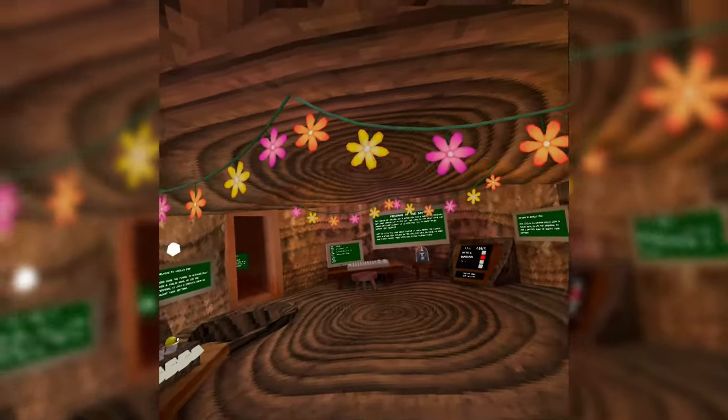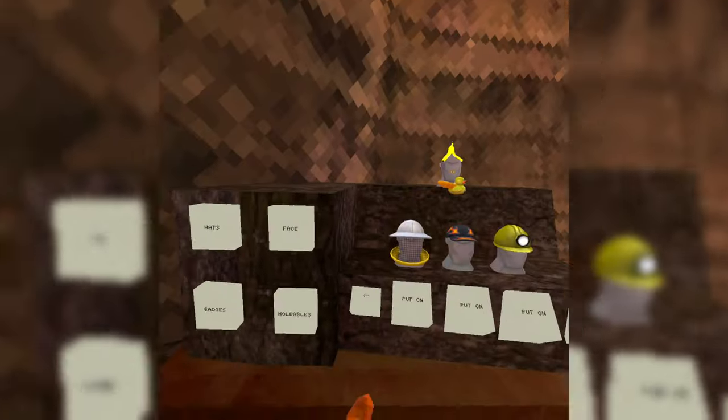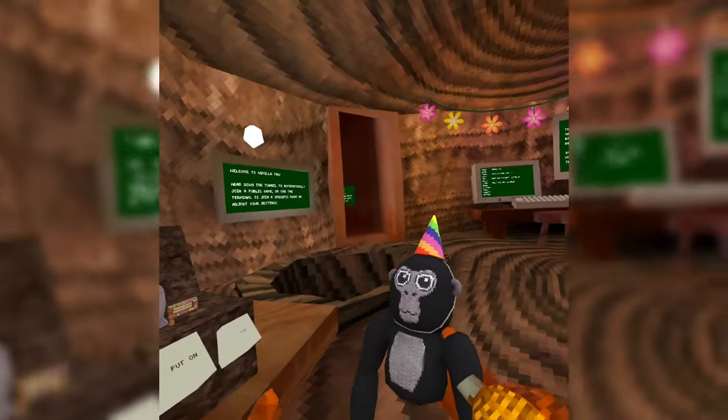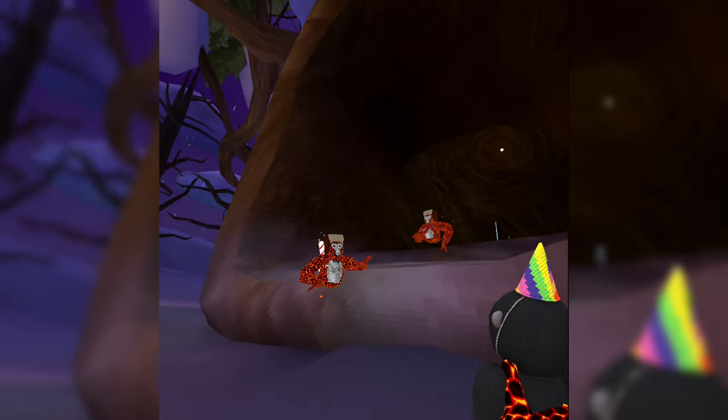So I redeemed it last night, but I didn't actually get to check it out. I should have that as soon as I check my holdables at three two one. There is the gorilla tag plushie cosmetic now. After you go troll some people with this, I'm gonna show you how to actually get it. I got the plushie. You have the plushie.